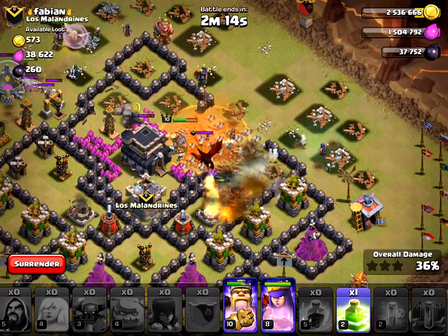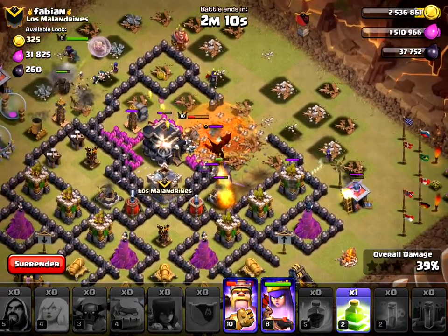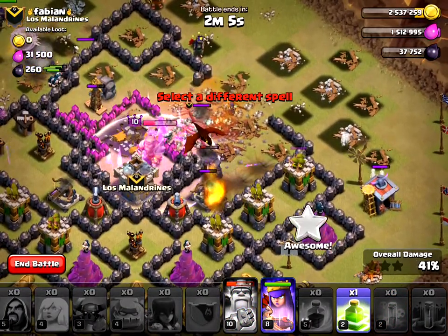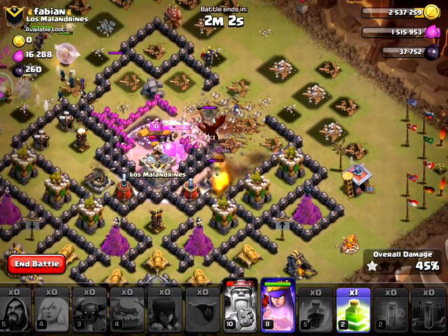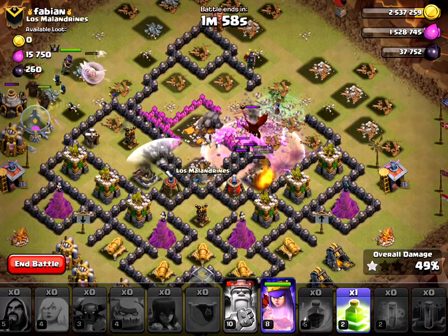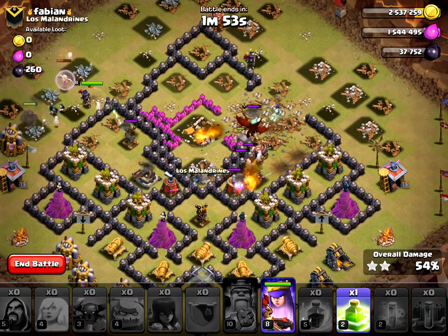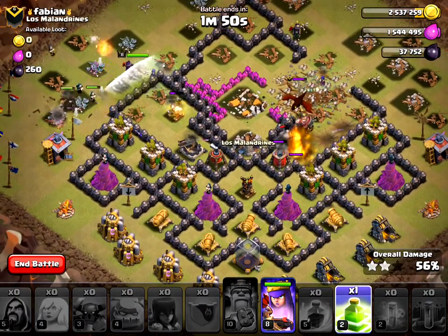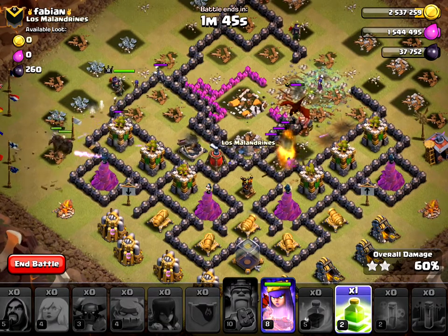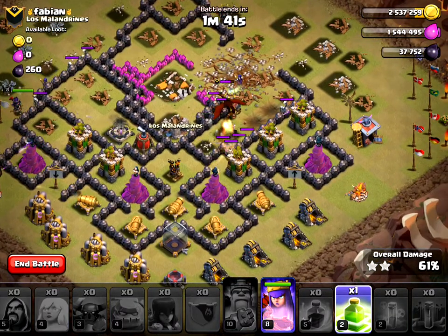Hopefully I have something that can take those out. This is so hard to see what's happening. I just need something that can take out the Dragon — I don't have anything taking out the Dragon at all. The Queen's Healers are getting attacked. Yeah, this is going absolutely terribly. I just put my Jump spell down here — I never did that earlier. The Queen's alive but not doing very well. I have nothing to take out this Dragon, this is awful.